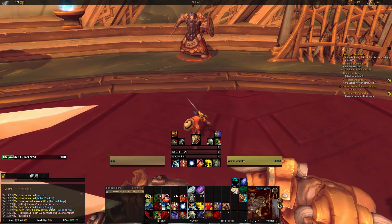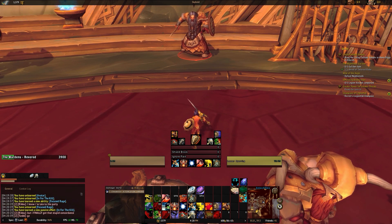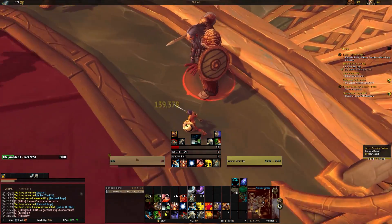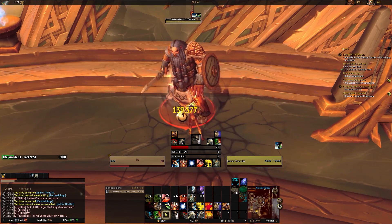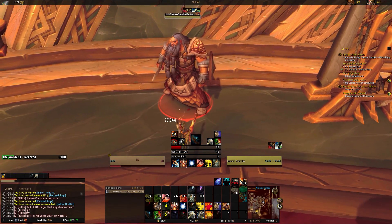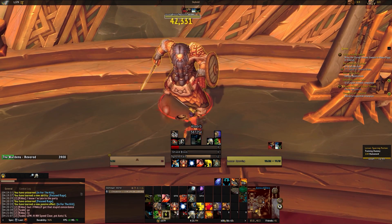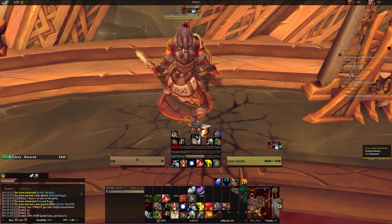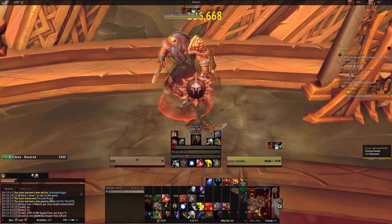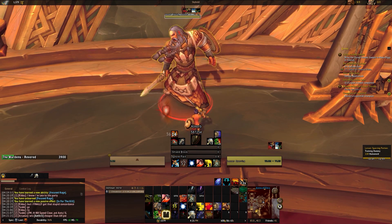Finally for Protection — I just realigned a lot of the icons. I did remove the Ignore Pain absorb value since that was also appearing in your natural absorb area. What you'll see: when you use abilities like Ignore Pain, number one, the bars have been moved to be more in line with the other profiles and layouts. There's Shield Block as a standard bar. Once you use Ignore Pain, it'll show you the duration, and the absorb amount will appear in the same place as every other absorb, added into any other absorbs you may have.